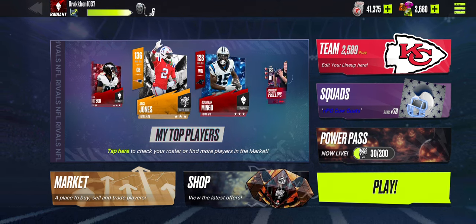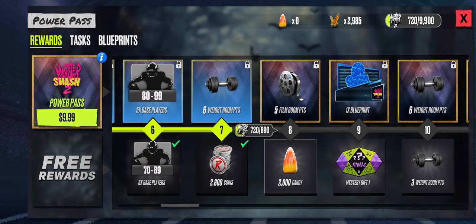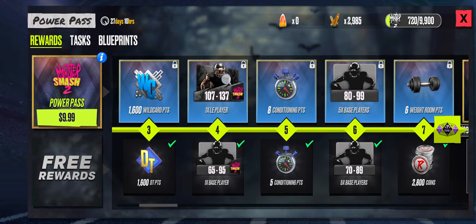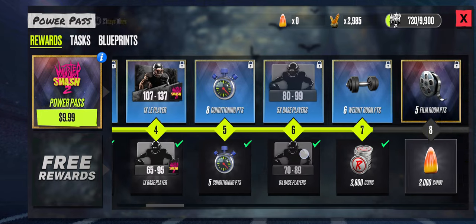So if you're going to spend any money on this game, the first thing you want to buy is going to be the Power Pass. It's $10, and it does drop you some pretty good players and chances at team building pieces, stuff like this.